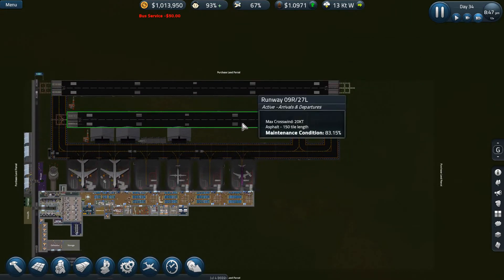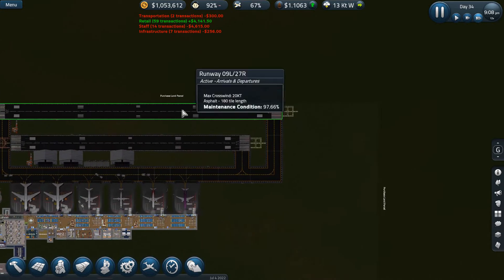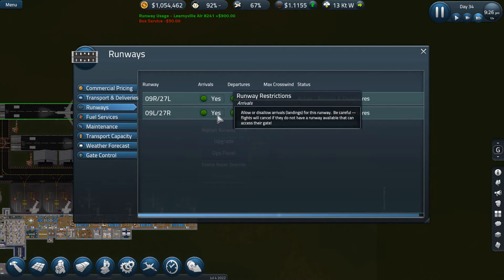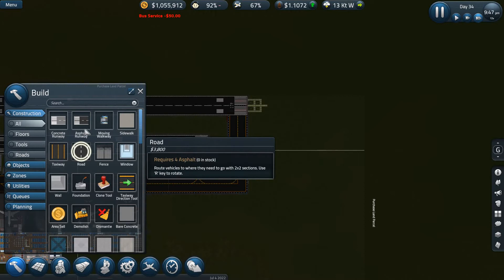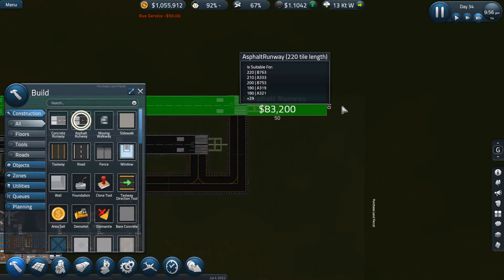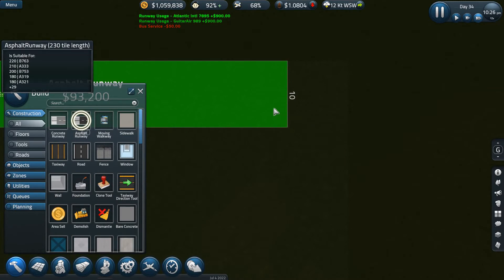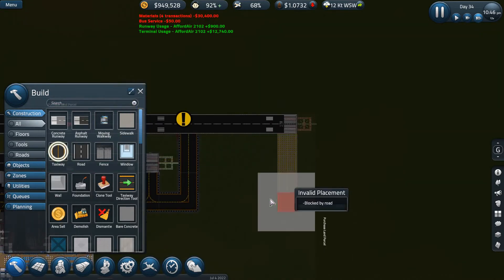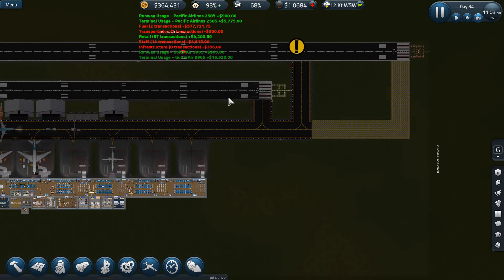We're going to enable repair override so it's not going to go under maintenance. We're going to close runway 09 left, 27 right. So no planes can land on it. Asphalt runway - we're going to extend that. I can't extend it much further than that, but we're going to do that. It's going to cost us a mere 93,000. Then we're going to taxiway down there. Beautiful - that hasn't cost us as much money as I was expecting.